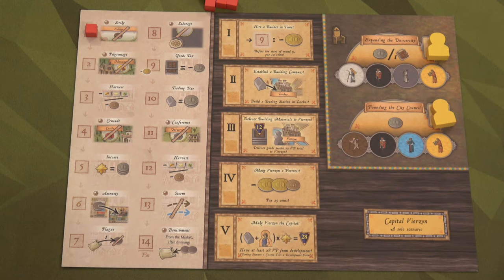Number four is probably the most difficult objective — you have to get 25 coins and give them up in one go. That's after giving up the 10 from the first objective, so in these 14 rounds you have to make 35 coins total. Yes, I said that — 35 coins. That's a lot, with only one board too.